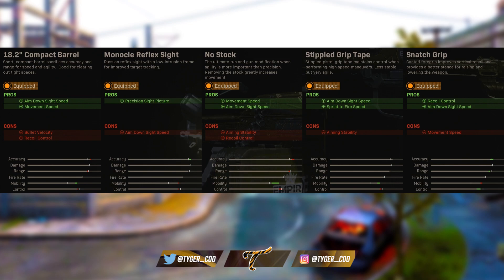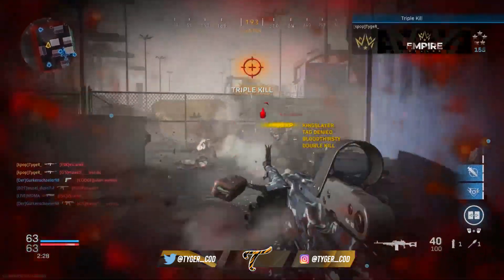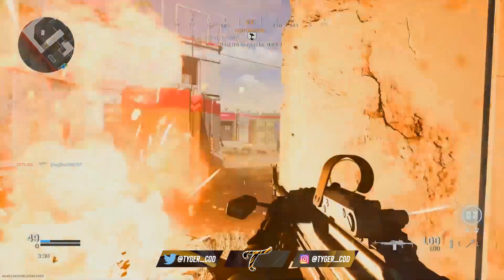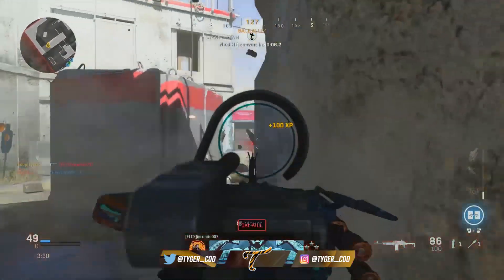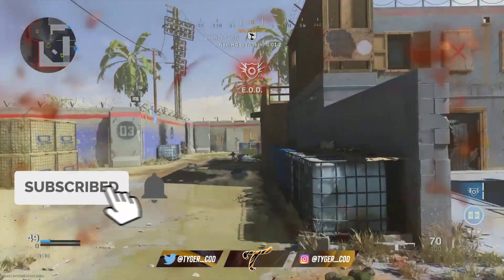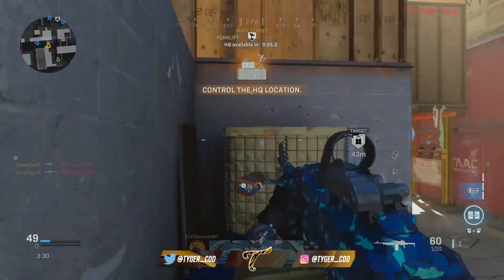Then I've got no stock, which I think is really really good. I was able to try out this weapon with no stock when I was playing 2v2 gunfight mode and it was just insane — a really fast aim down sight speed, considering this is an LMG. Getting those big buffs to your movement speed and your aim down sight speed at the cost of aiming stability and recoil control, I think is absolutely fine.